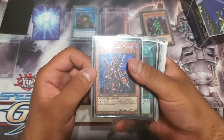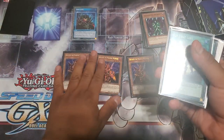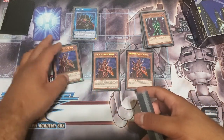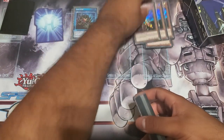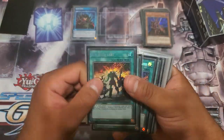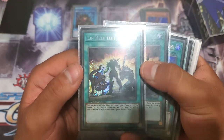Absolutely beautiful card for Goat and for Speed Duel. Breaker plus a Lightning Golem equals exactly game, and we'll still have a pop for back row — helps us play through any battle traps and disruption we might have to deal with. Absolutely beautiful. And here we go — the German secret rare A Hero Lives, look at that!